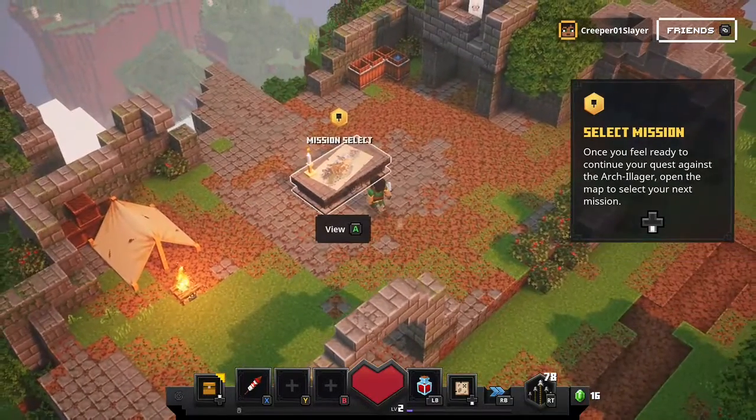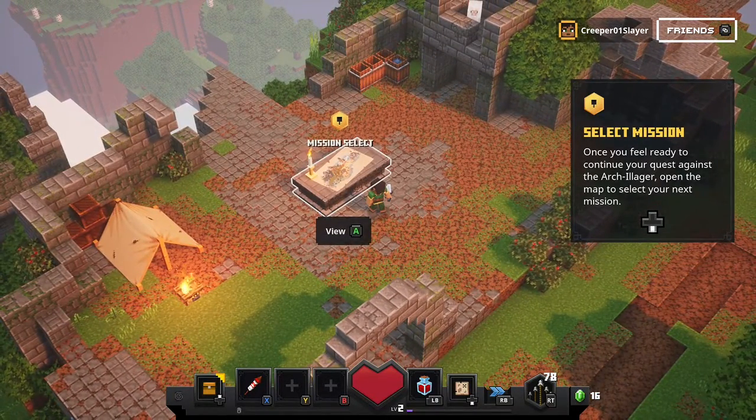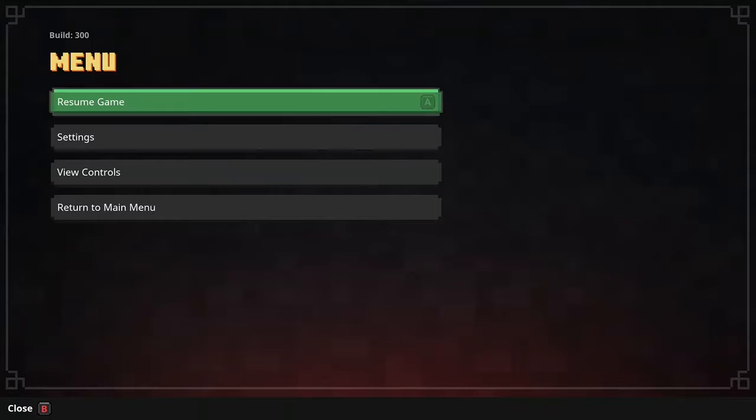Mission select. Press A to view. Menu opened. Resume game.